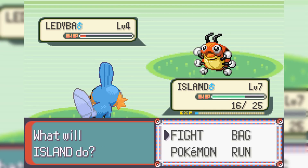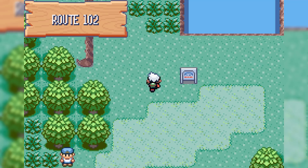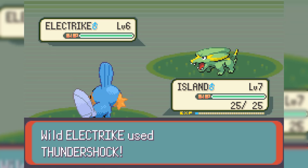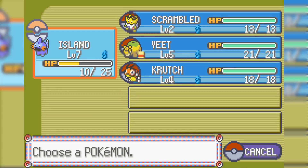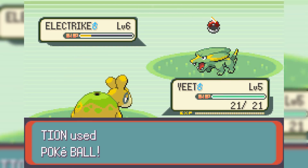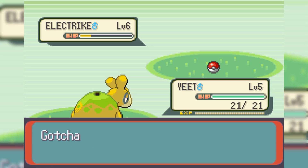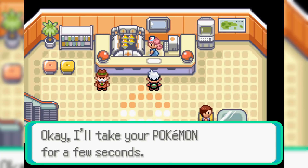Our encounter on Route 103 is a Ledyba, which is obviously not a very good Pokemon, and I'm pretty sure I will not be using it anytime soon. I catch it and name it Crutch. The final encounter for this area is on Route 102. The encounter rate is awful, but we end up getting an Electrike, which is absolutely amazing for type coverage — there are a few Fishermen up ahead that cause me issues every single run. I mess up and think Island is part Ground, which was a stupid mistake, but we switch into Yeet who is part Ground and is immune. Eventually we do catch Electrike. I was very sleep deprived, so I name it No U.